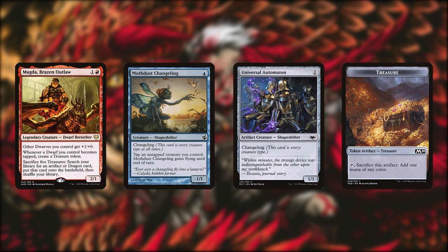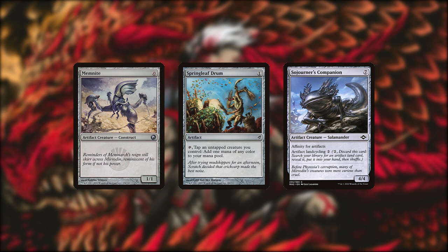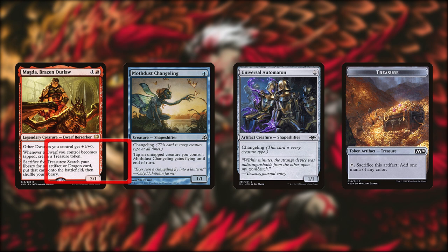Moth Dust Changeling can tap any creature including itself, which in combination with Magda generates treasures and lets you spew your hand onto the table in a manner reminiscent of Springleaf Drum Affinity. Your goal is to play cheap Changelings and create treasures as fast as possible, since Magda's third ability requires you to sacrifice 5 treasures.